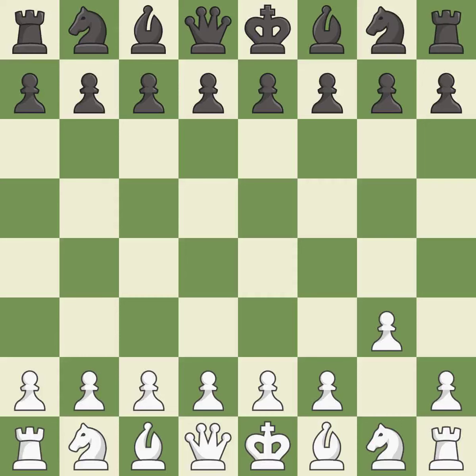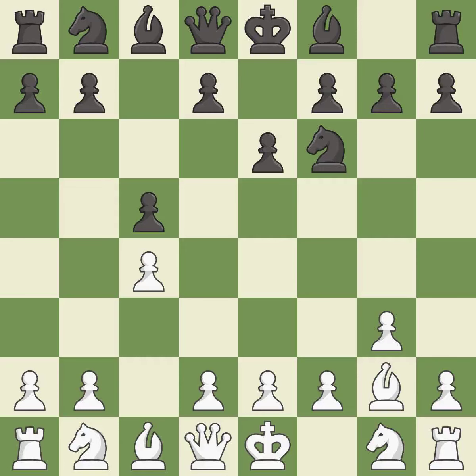G3 is a slow but flexible move that prepares to bring the bishop to G2, castle quickly, and attack the center later. NF6 develops the knight toward the center and controls the E4 and D5 squares. This develops the bishop and gives it scope on the long diagonal. This activates a knight by developing it off of its starting square. It is the last book move.